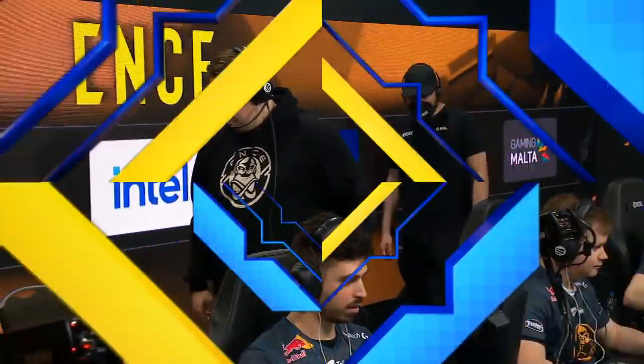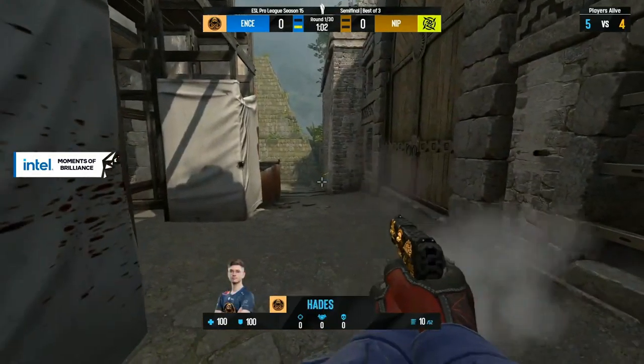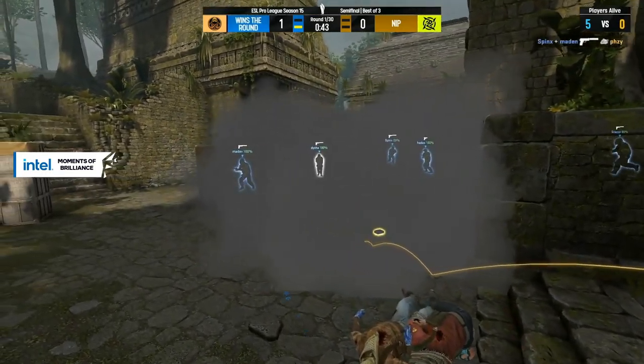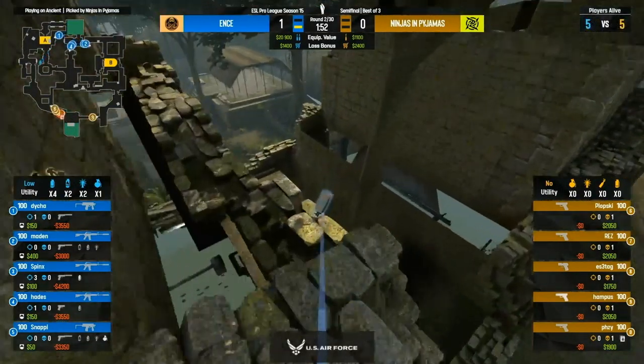The cheers come out — resounding cheers as ENCE take the pistol round in the opening half of Ancient. Not just NIP playing back into it, but also importantly, what was the hole they started out on Nuke? It was like nine to one at one point — that just can't happen. It was such an incredible run from ENCE to start Nuke on their T side.